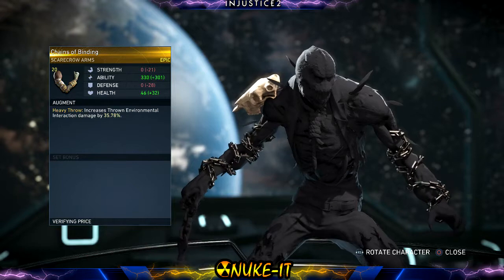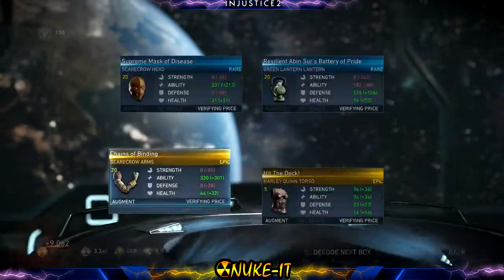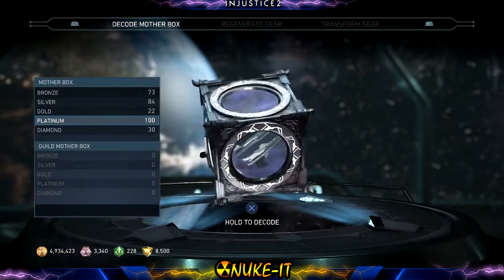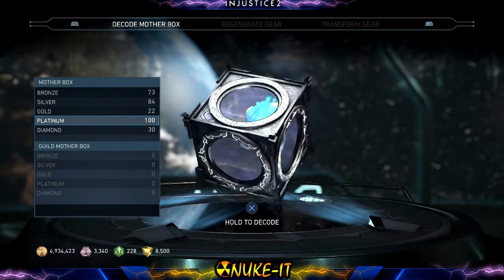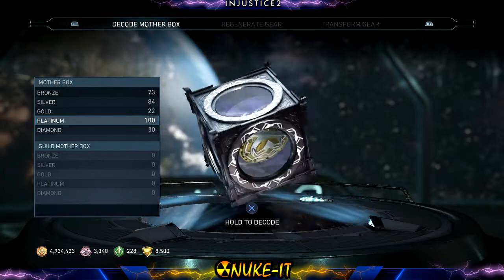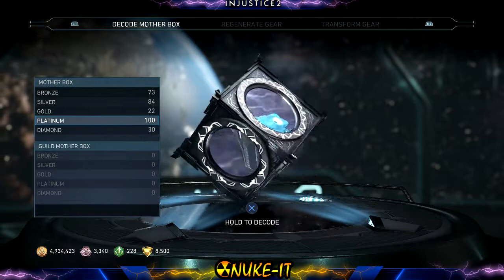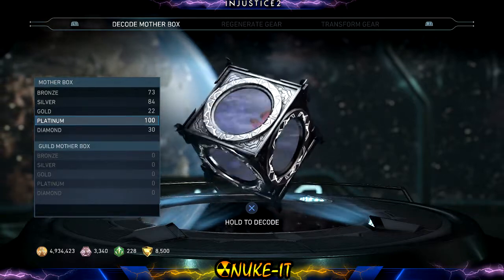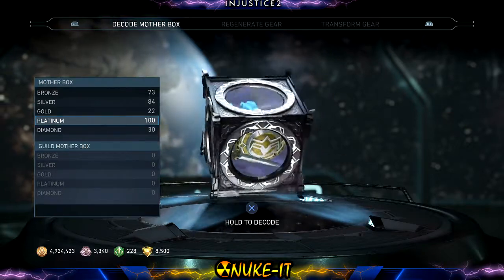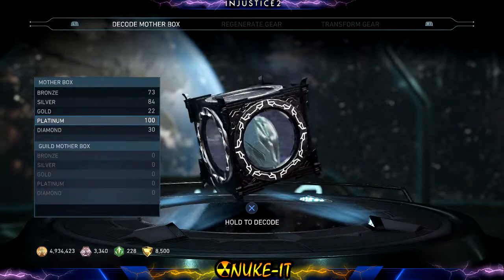Scarecrow — everything's cool with Scarecrow. Oh geez, I love that! Look at those chains — those are out of control, I absolutely love that! All right guys, so we didn't get the Nightwing arms we wanted and we didn't get the Staff of Grayson. We did get a few other abilities though. We opened about 80 platinum boxes, got a whole bunch of stuff. I've got another 100 to go and another 30 diamond boxes.